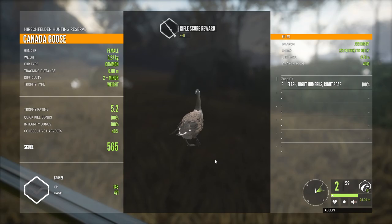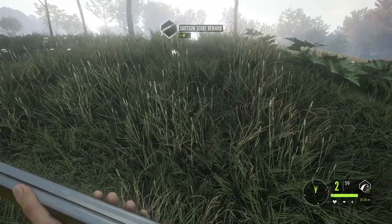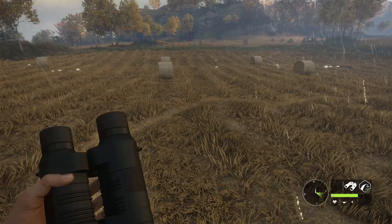Got another one right here — that's a small one, liver and stomach hit. Just one pellet seemed to be hitting it from the buckshot. Did we have another one go down over here? This is still one of the things I'm having some issues with — they are not highlighting once they're shot dead.